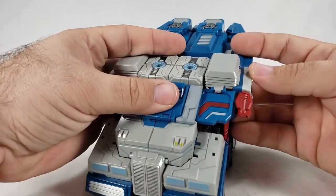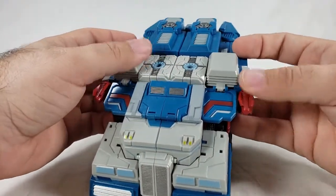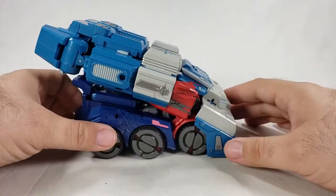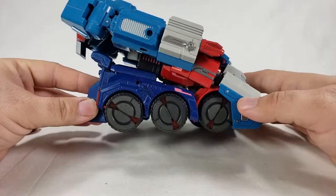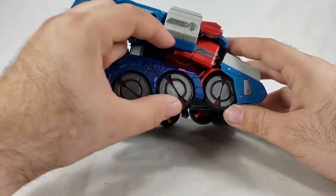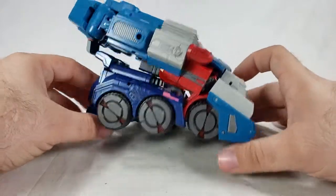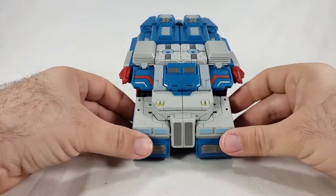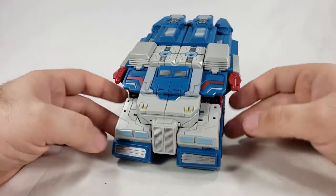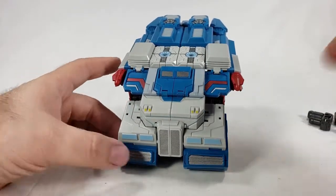It looks like there's almost enough flex — the way it connects to the shoulders and stuff, you'd think you could get that to lay flat, which would make it look a little bit better. If you get it to lay flat and move the wheels back on that normal hinge, it'll probably look pretty cool. I'm gonna come back with the addition of putting this on Prime directly.